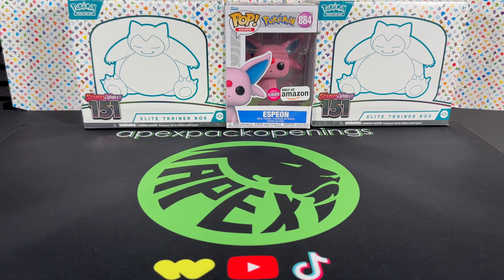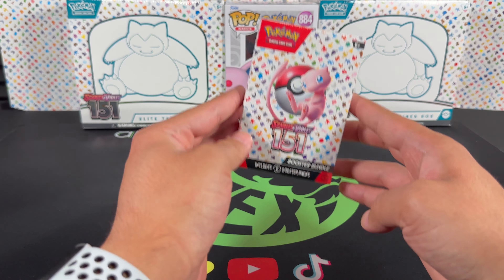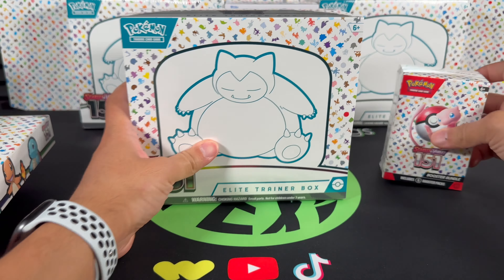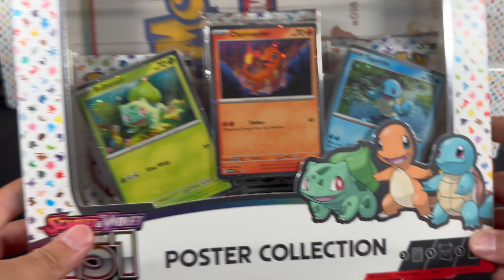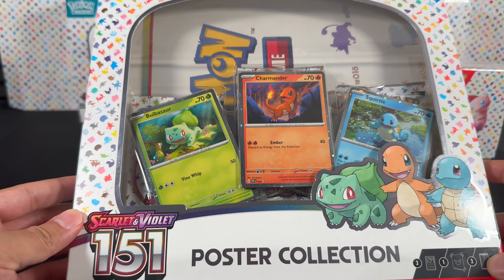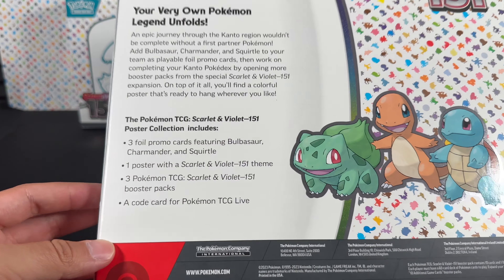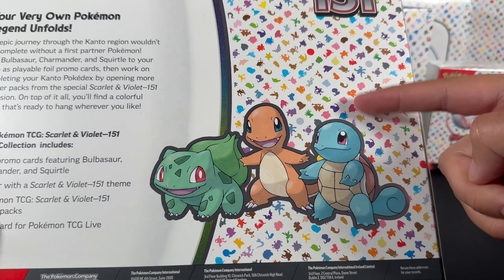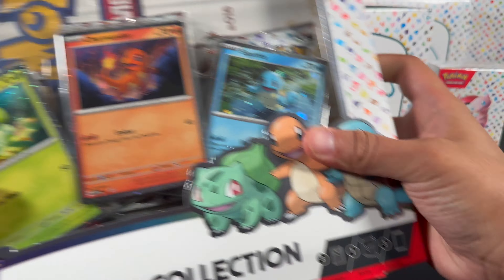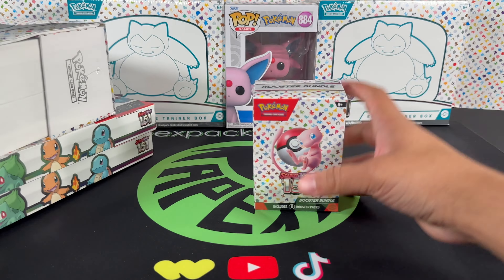What's going on YouTube, welcome to a brand new video here on the Apex Pack Openings channel. My name is PDO, to my right I have Leo, and to my left I have Frank. It is release day — you already know what we're gonna open. We got an appetizer, then we got an ETB as the main course, and then these promos — look at that. We'll be opening two of those, so we'll put them to the side and get started.